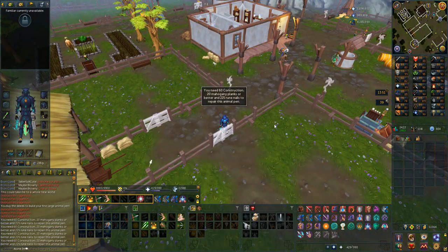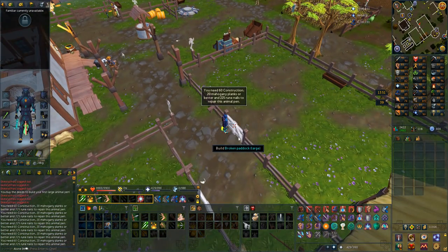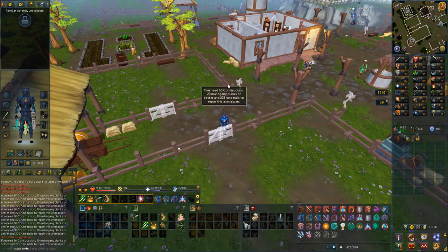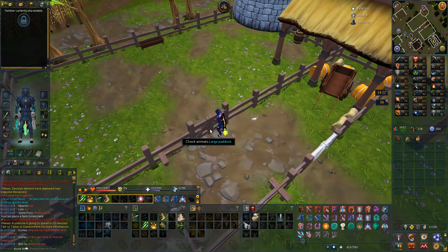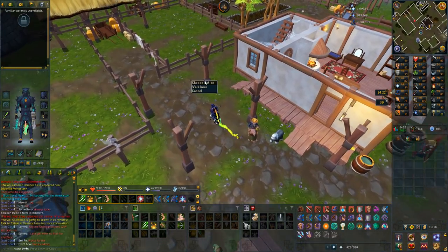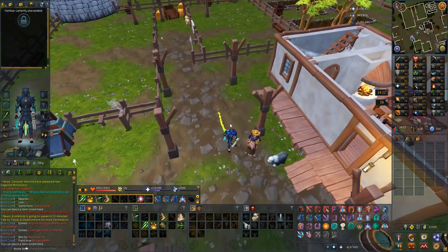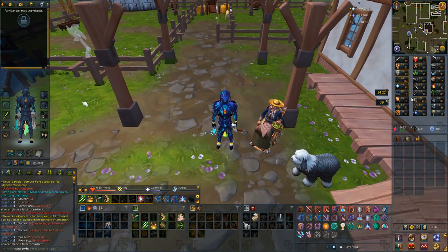I bought the large pen and I'm going to try to get a yak to put in and start breeding - that's level 71. I need 20 mahogany planks and rune nails. Built it and got some Construction XP. Getting a yak is apparently a one in three thousand chance from killing normal yaks, so I won't actively farm - I'll just hope to get one when making pouches for 99 Summoning with my crimson charms.